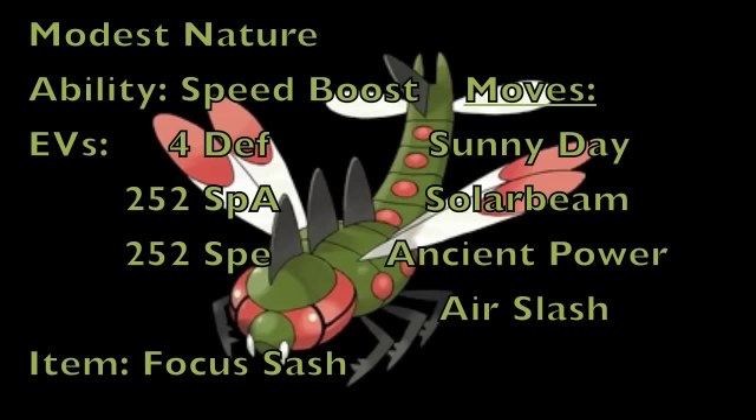This set is meant to counter pretty much all the weather-inducing leads. Obviously there is a way to be beaten — if they know what you're trying to do, they will just attack you twice. But generally, if you're up against something like a Tyranitar and they see a lead Yanmega, they'll assume you're going to switch out and use Stealth Rock, to which you use Sunny Day and then take it out with two Solar Beams.